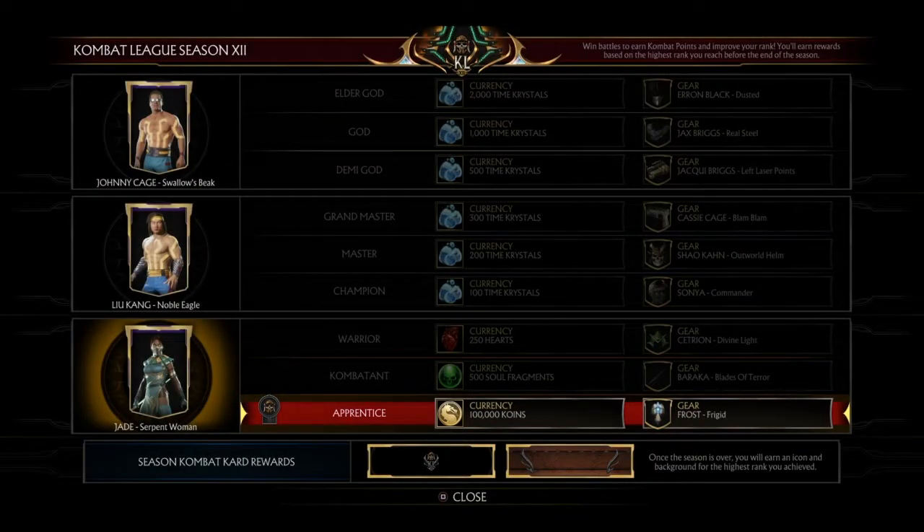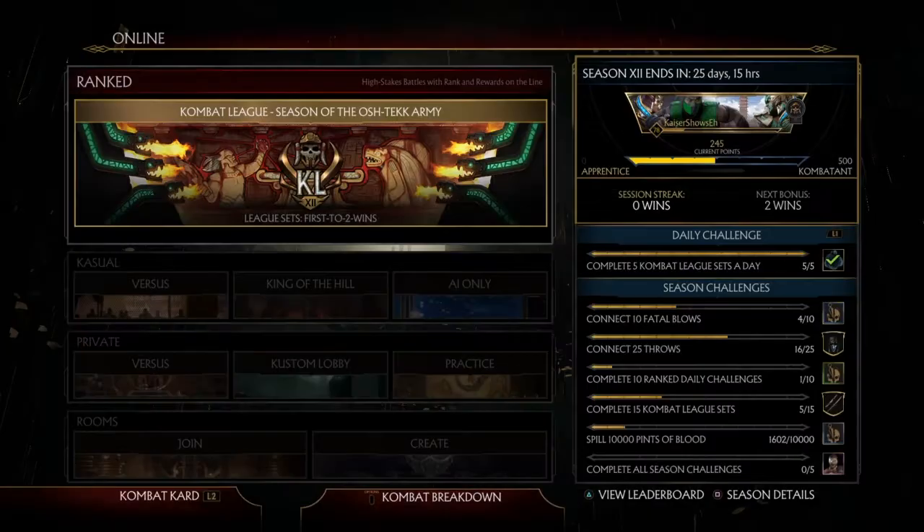You unlock the Jade skin at Apprentice, the Liu Kang skin at Champion, and the Johnny Cage skin at Elder God. I usually only make it up to Grand Master, but this season I'm going to try to make it up to Elder God.